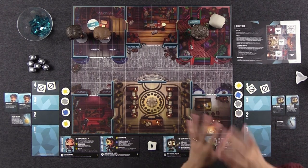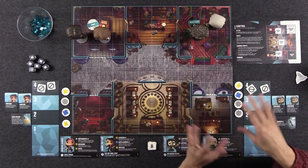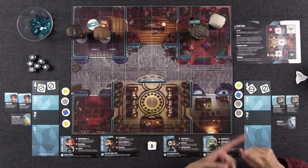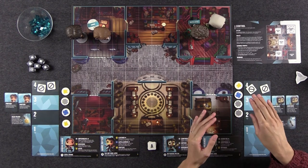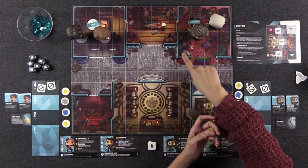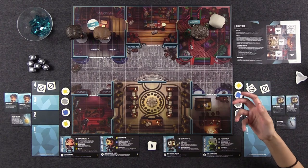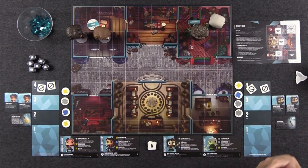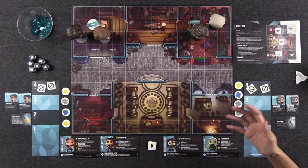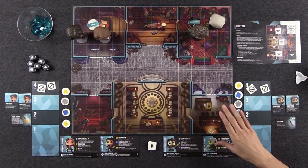There are four basic actions that all characters can take. First, you can move your character up to two squares in any direction, including diagonally. You cannot move past characters and you cannot move past obstacles. Second is what's called a basic challenge — this action allows you to try to knock out an opponent, and we're going to demonstrate that right now.